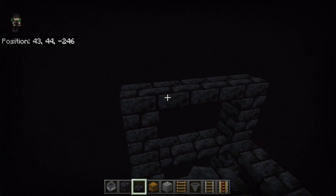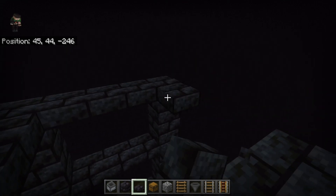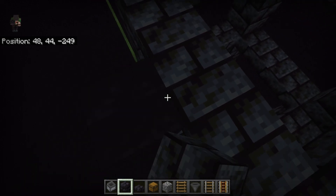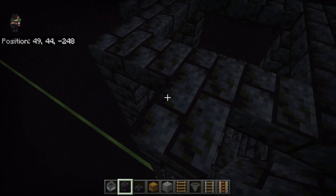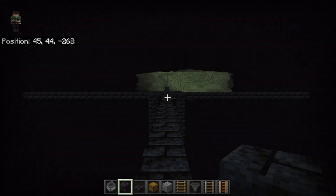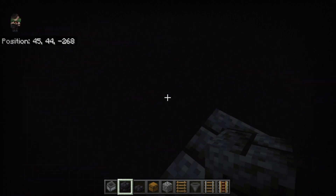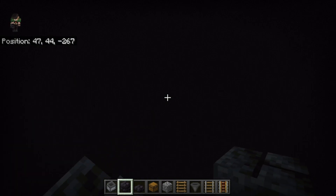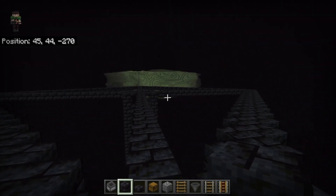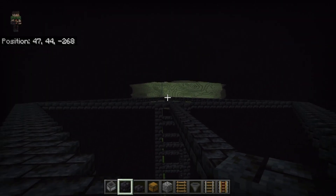Now for the very top we just want to connect the four points around each corner making it flush with those four points. On each of these four points right here we want to come out a total of 20 blocks on all four sides. Now that we've got all four sides extended out to 20 blocks we want to start to connect them up. We want to create a zigzag pattern all the way along until we connect up with the other side. Now that we've connected up our four points and have that zigzag pattern, we want to fill in all of this area right here.